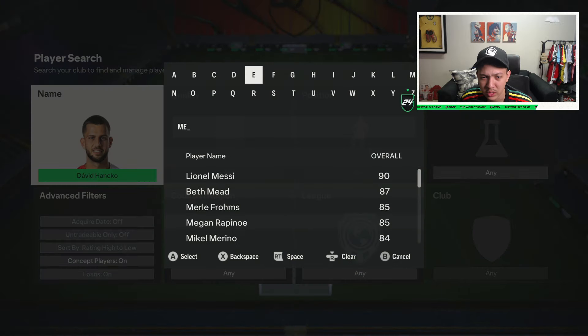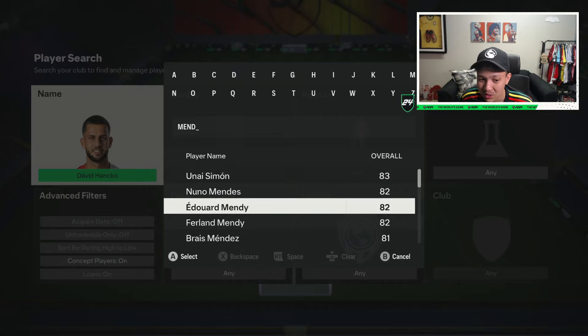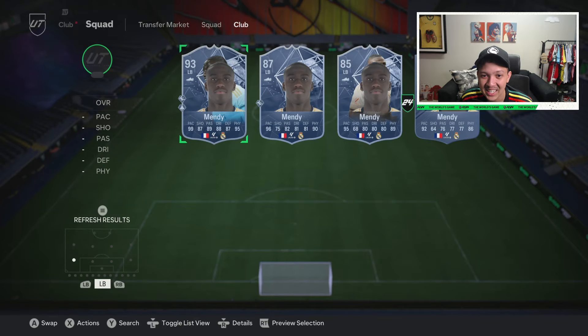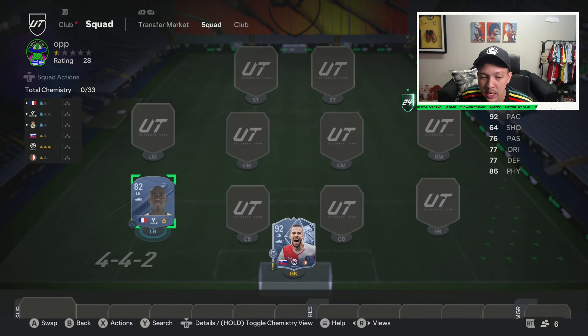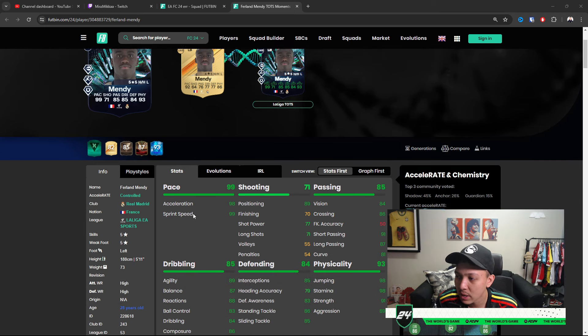Next is an actual left back in position — the main man Ferland Mendy. If you don't know, now you know: Mendy is back with a bang. You can get him by putting him through the La Liga TOTS evolution. In my opinion it's S-tier — the way this man plays. His gold card wasn't great but this version could potentially be better than top women left backs. He's taller and moves so nicely on the ball: 88 reactions, great agility and balance, and five star five star.